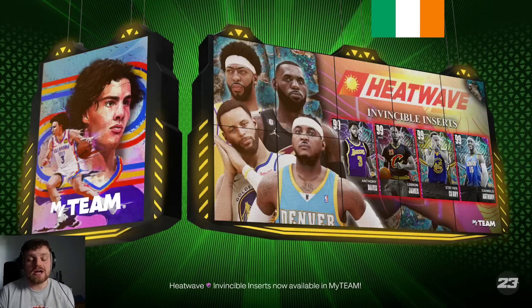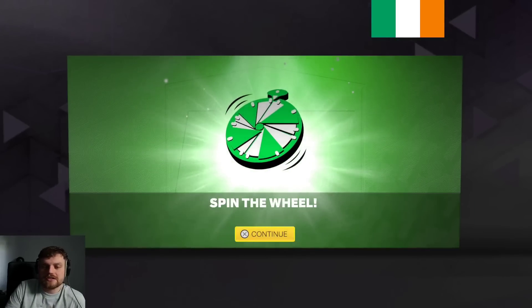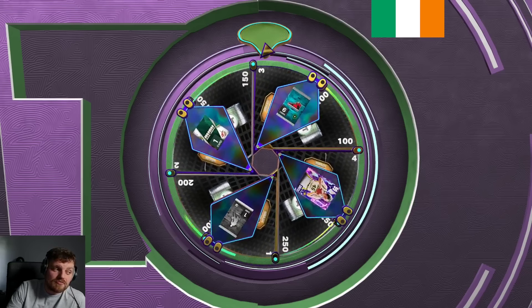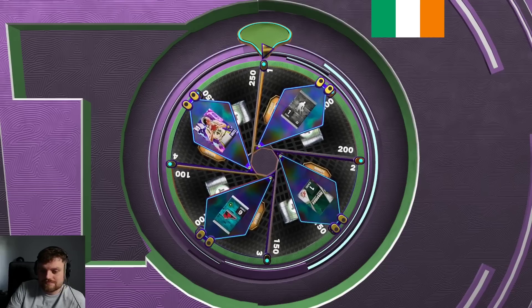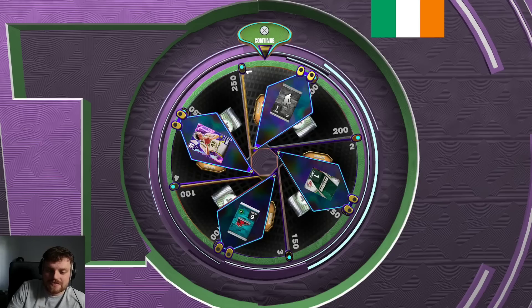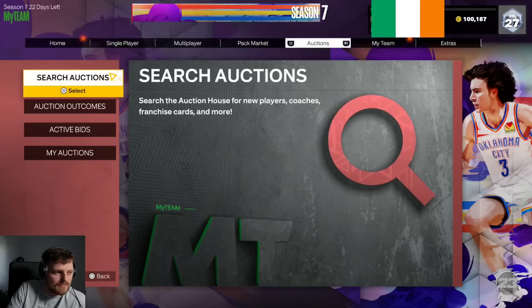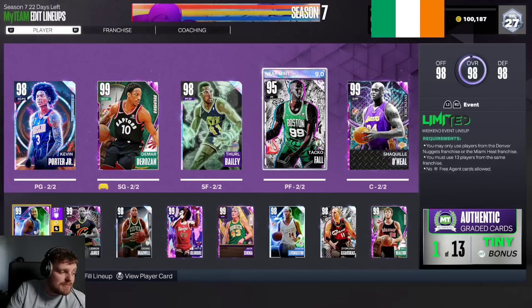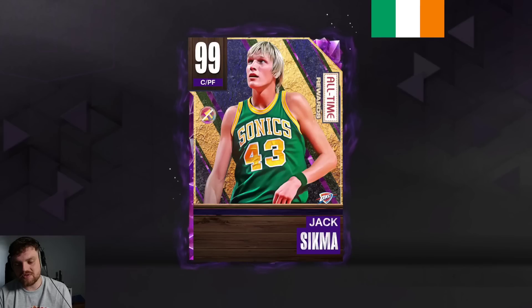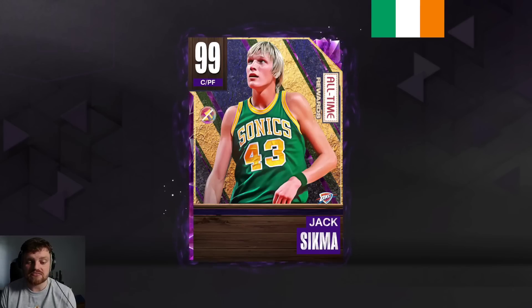I can't stress it enough — this card, just go get him. That release is good; once you get used to it, it'll be a good release. I would love Rick Smith right now but we're not going to get Rick Smith — what, like two more days? Either way, that's pretty much it. Jack Sikma — I'll put him in that seven-to-fifteen range of power forwards. Really, really good card.